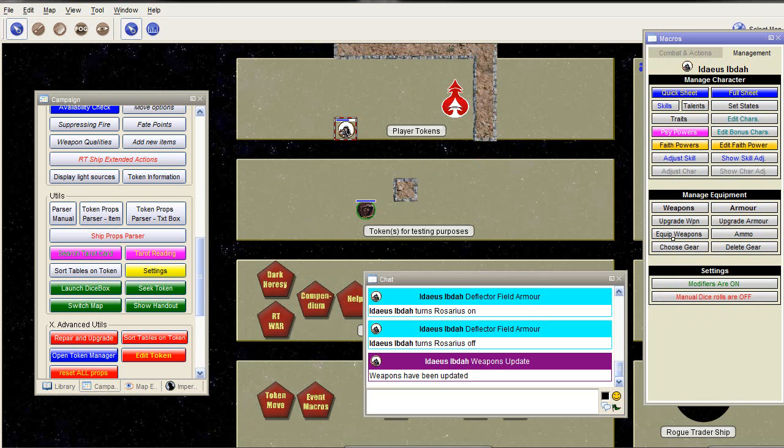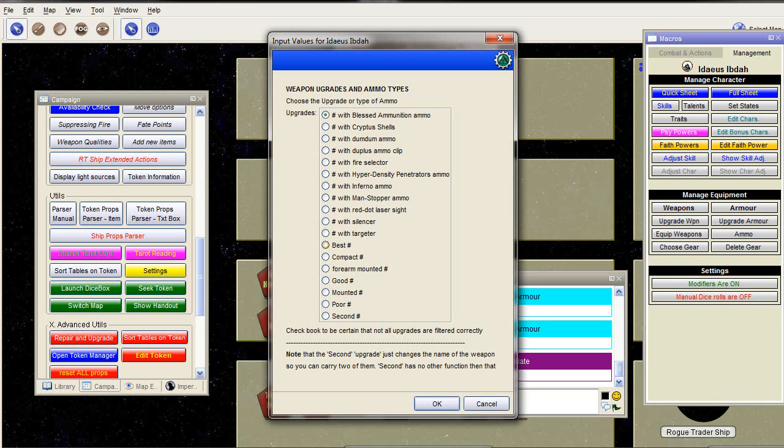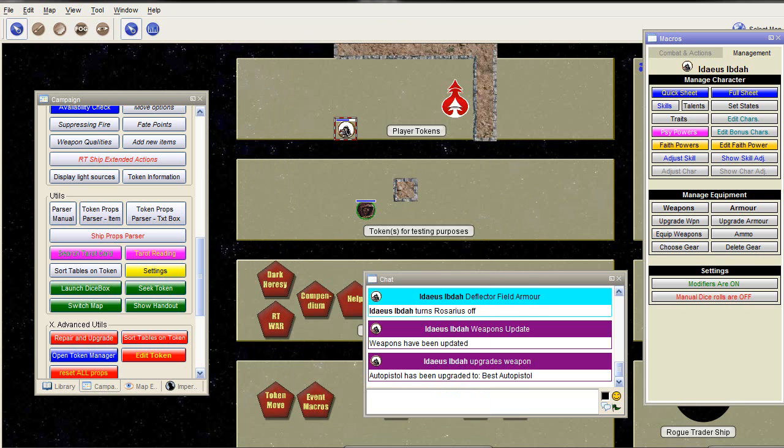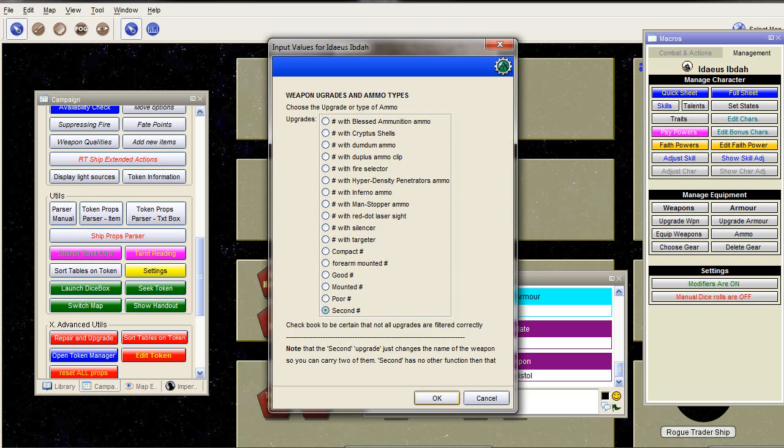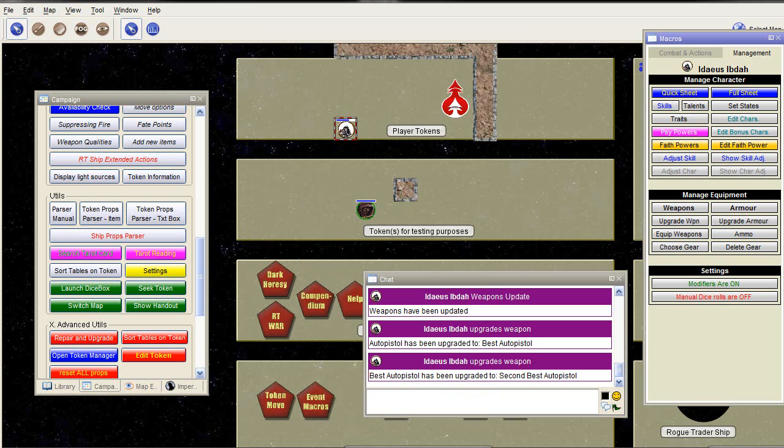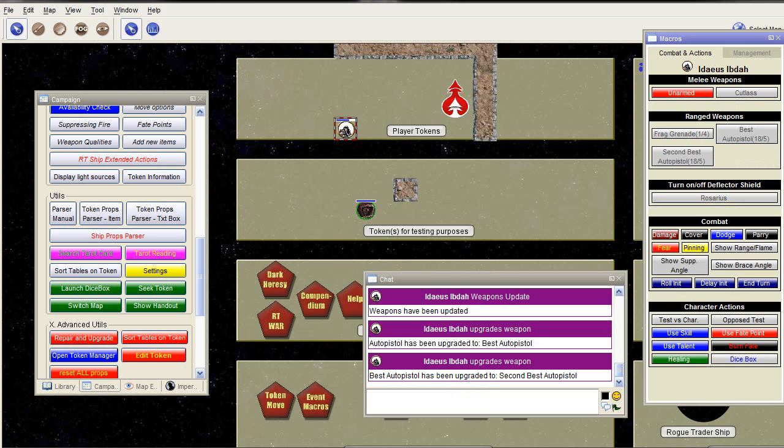Similarly for gear. Let's also upgrade the weapon. Let's say that the Auto Pistol is Best quality. And let's also assume we want two — one for the right and one for the left hand. We upgrade it as well: Best Auto Pistol. You can't have two weapons with exactly the same name, because the framework doesn't understand that. So the second weapon needs to have a different name. So you have a Best Auto Pistol and your Second Best Auto Pistol.